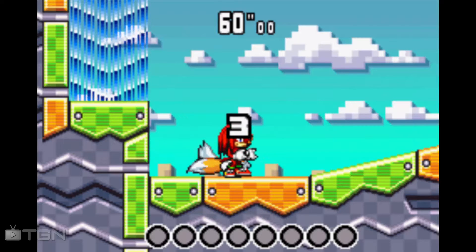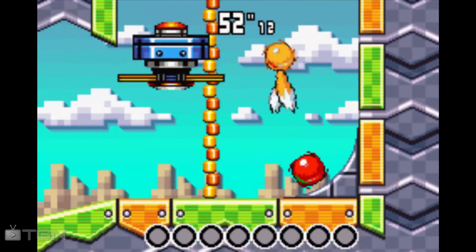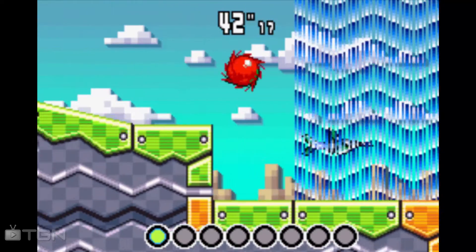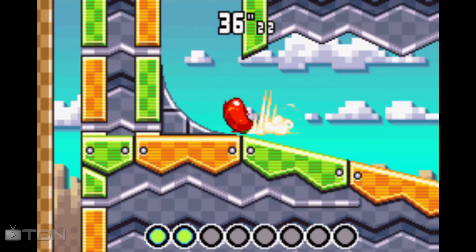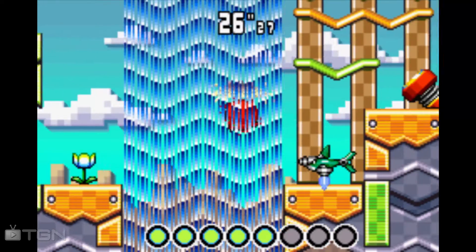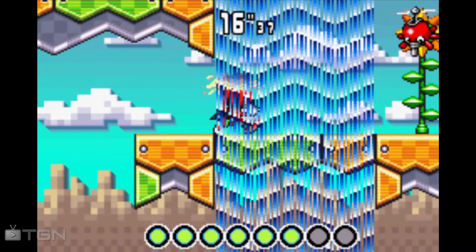I guess we're defeating all the enemies. This is going to be a little preview of the enemies we'll be seeing in Ocean Base. Including this jerk — who is an octopus or something. That's weird — why did that hurt me instead of hit him? Just those things. That thing we saw in Route 99 — you can hit them from the bottom, despite looking like they are on fire.